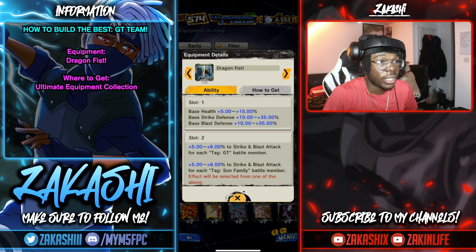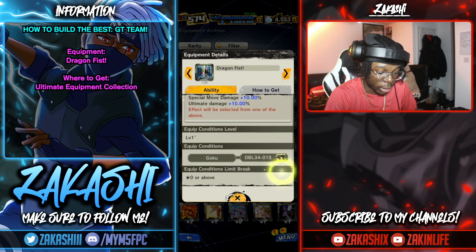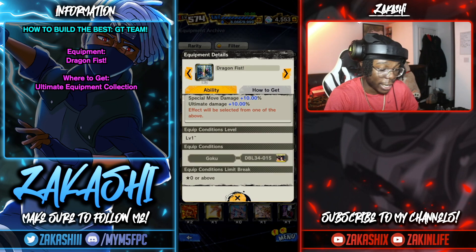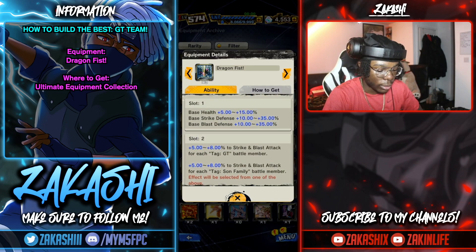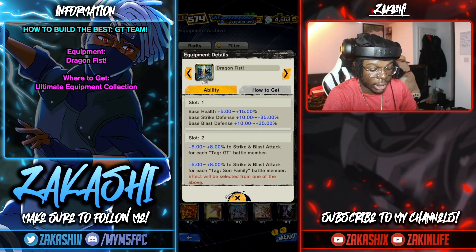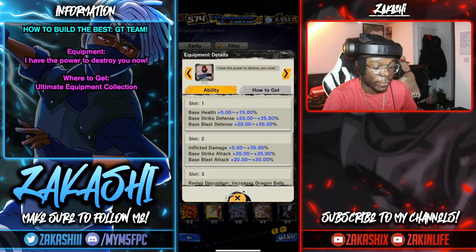The Dragon Fist equipment for the LF 4Q — specifically the Zenkai 7 LF 4Q — is kind of a must-have. Try to get the third slot to get all the inflicted special move damage and ultimate. You get pure strike attack, try to get the GT slot and blast attack, and you can also get HP and double defenses. You can get this from the ultimate equipment collection.